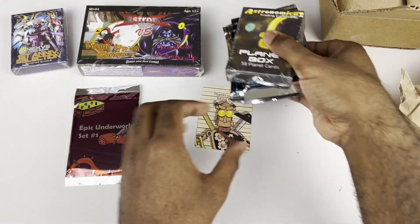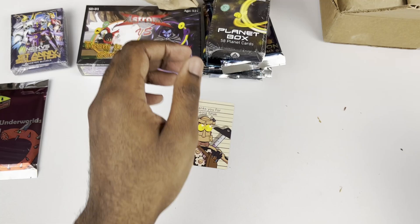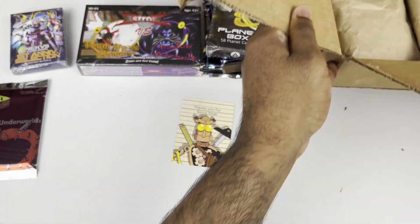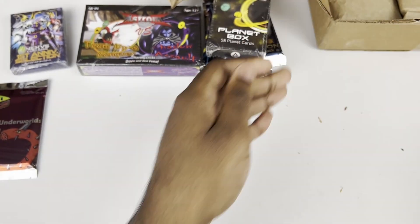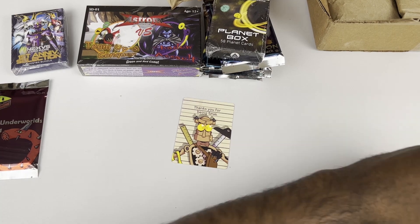Let's put all the Astronomica stuff in its own corner and continue the opening. Man, this is leaving a lot of debris on this blank white playmat and we still have a lot to go through. A little bit of cleanup and back into the next one.